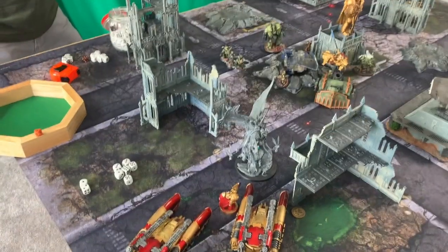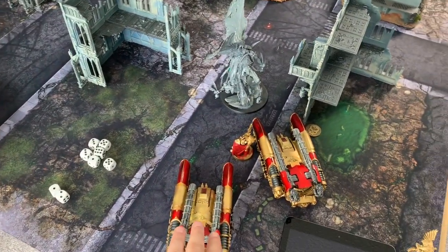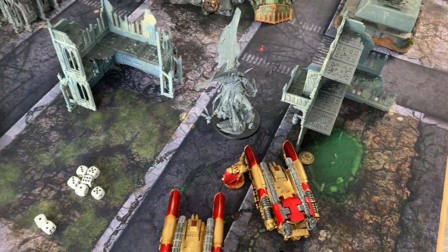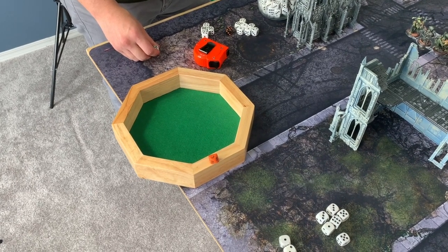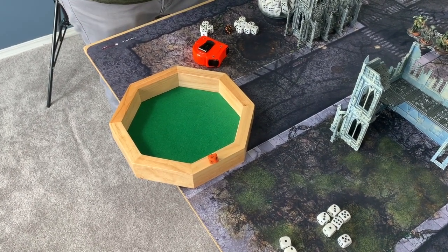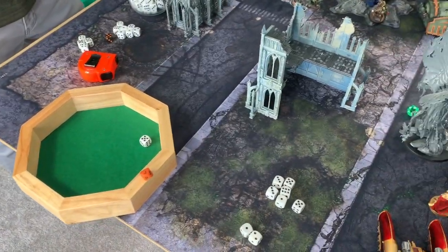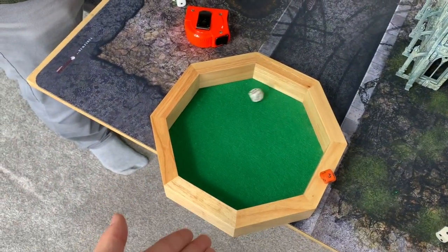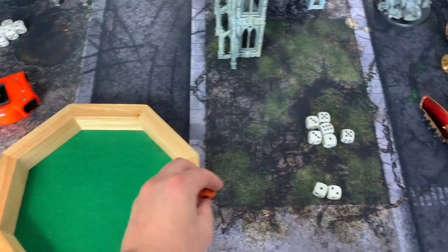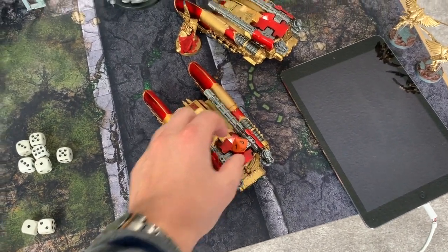And finally Mortarion himself is going to shoot. He's using a pistol — it's a beam attack, so he's targeted the back Gladius and is actually able to hit all three tanks in line. It goes off on a two. One wound roll against the back tank — minus three, three damage. One hit on each of the three tanks. Three-up invuln on Trajan — nope. Six-up on the front and back tanks — nope. So three damage on both tanks — not enough to bracket but enough to do some damage.